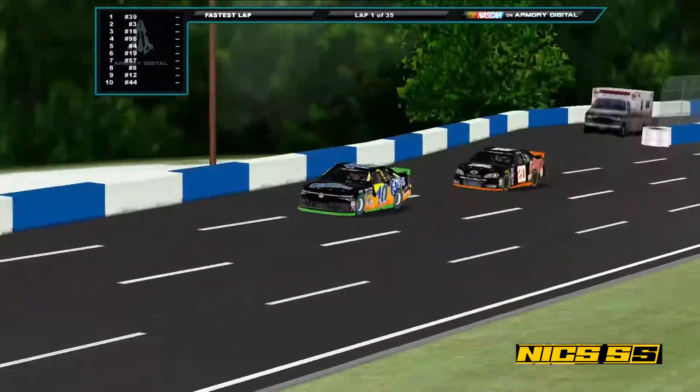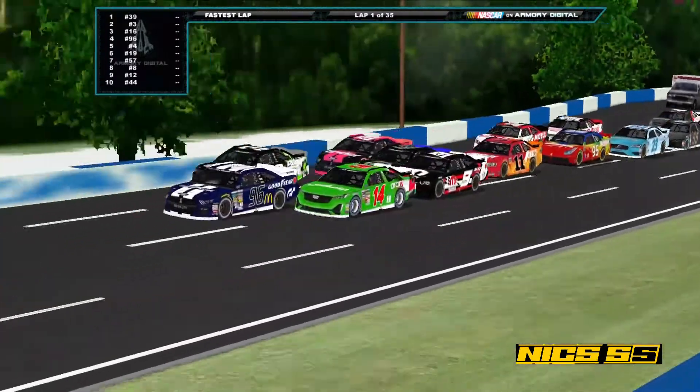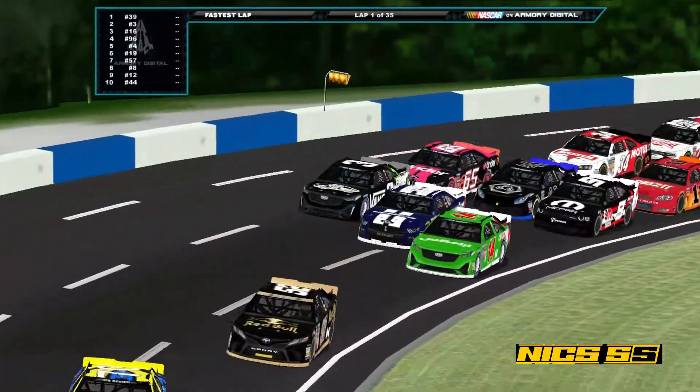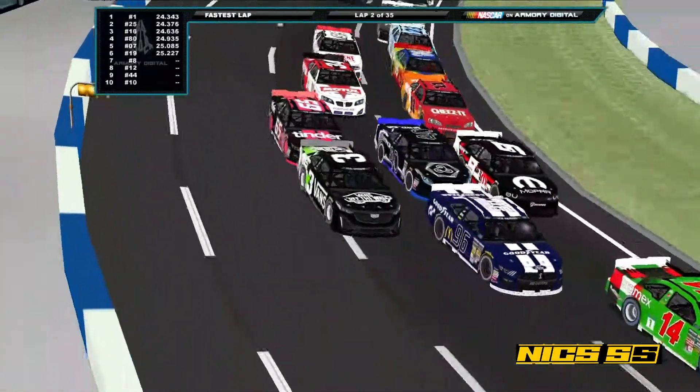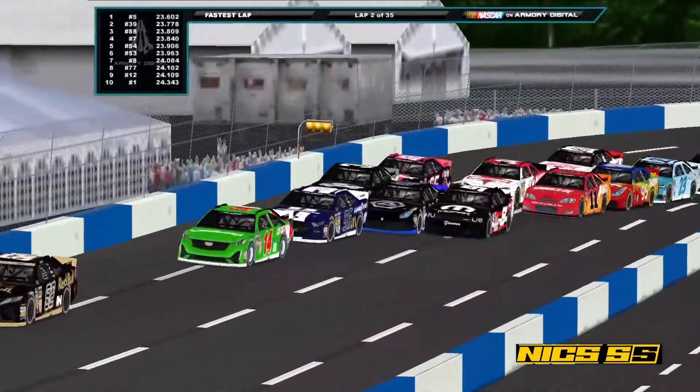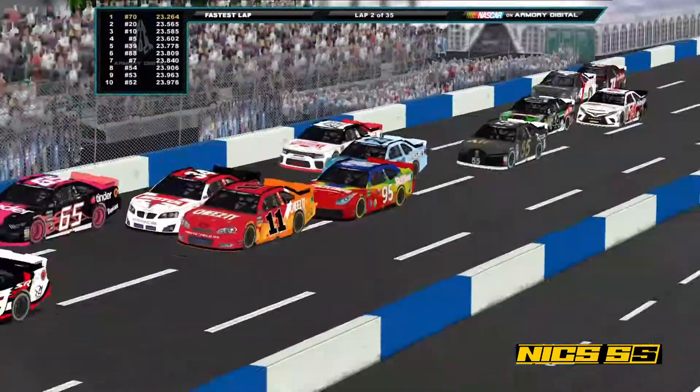We saw some three-wide action going on way back here. I don't know if this is going to end well — three-wide coming into turn three. This is not going to be good. They're trying to keep it contained so far: the 9, the 40, and the 3. They do a very good job of not hitting the wall.